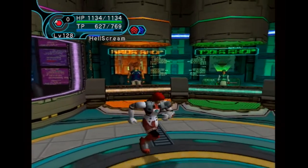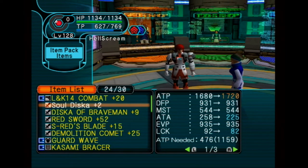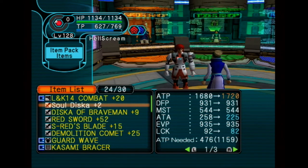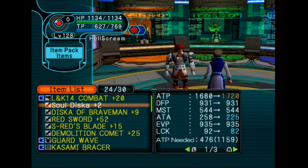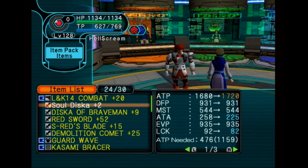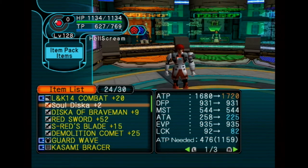Now, there are two more things that the Tekker can do. Using this Soul Disc of plus 2 as an example — he can change the grinds on the weapon, and he can also change the special effect of the weapon if the special effect can go up and down a tier. Meaning, if it was flame, it could become burning, or it could become fire — fire being worse than flame, and flame being worse than burning. That's just an example.